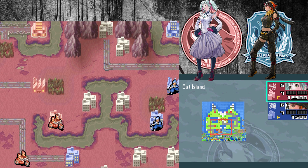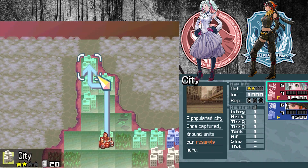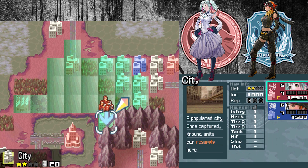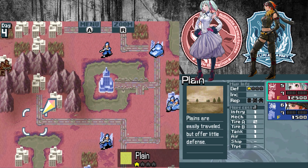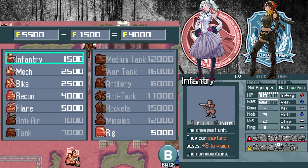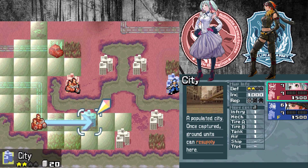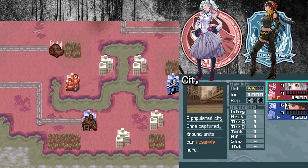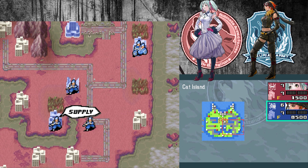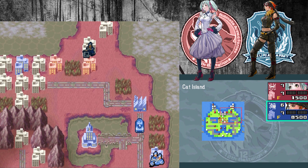You built a tank. We're just gonna slowly start capturing everything. I'm going to build a tank up here and a recon down here. Start capturing her city and start capturing that. The recon is mainly there to be a better attacker than a bike against infantry.